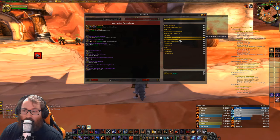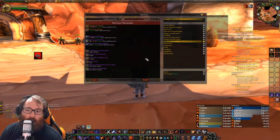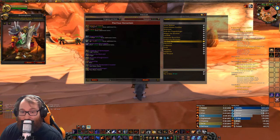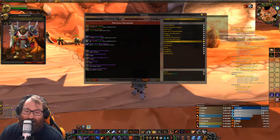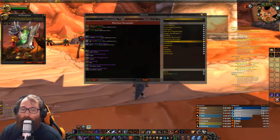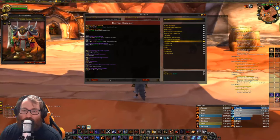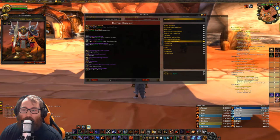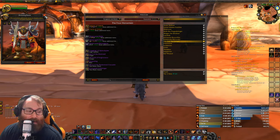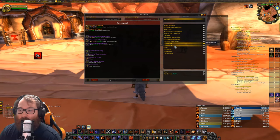Next we have the Death Knight Wing, which is Instructor Razuvious and the Four Horsemen. Razuvious and Gothik drop boots for everybody, and the Four Horsemen drop everybody's chest pieces. The Four Horsemen also drop the Corrupted Ashbringer, which is a really cool sword. If you played retail Legion you got it as a ret paladin, but you can actually get this here and it shows a questline if you go into the Scarlet Monastery — really cool.